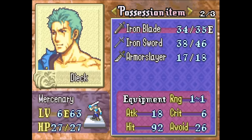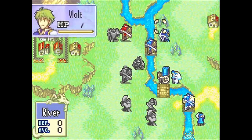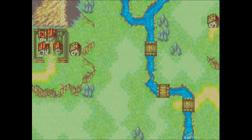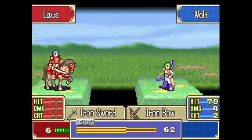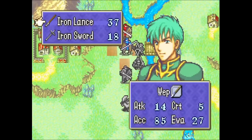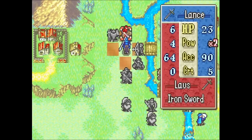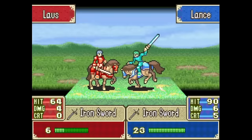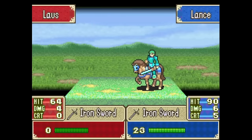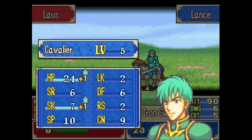This gets at my biggest complaint with this system, one that will persist for the rest of the GBA trio of games. Supports just take way too long to build. Especially for units that join later in the game, many players will only see a few of the fast supports in their first playthrough if they aren't going out of their way to grind supports. Grinding isn't hard — you just end turn repeatedly while your units are next to each other — but it would be nice if you didn't have to do that just to see more than a couple support conversations per playthrough.